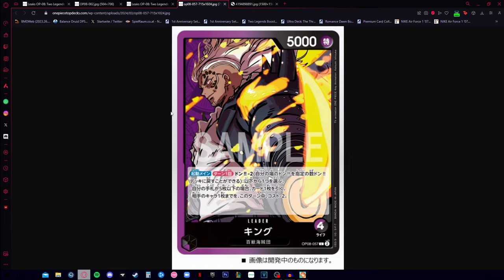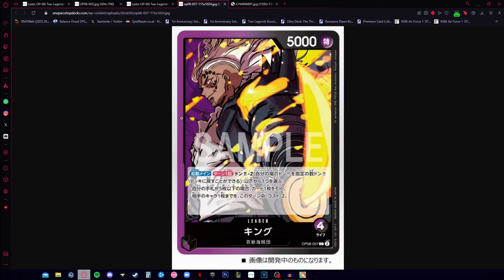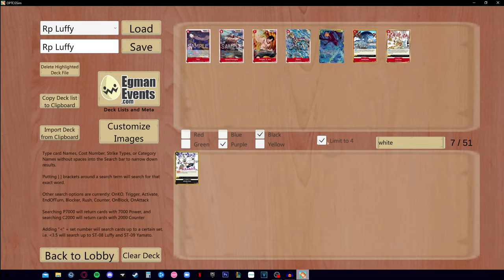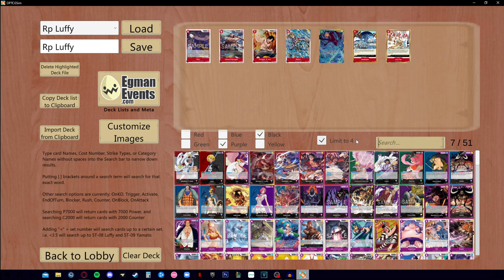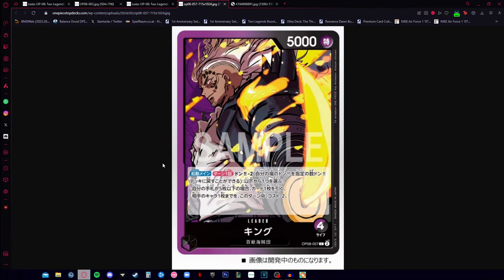Comparing Marco and King, Marco is going to be just a little bit better, but honestly I'm more excited for King because I like the Animal Kingdom Pirates archetype more than the Whitebeard archetype. I also really like the black and purple color combination. If I'm not mistaken, the only other black and purple leader was Zephyr — and I don't think there is any other — so King's color combination is going to be something unique.